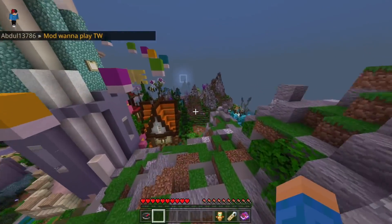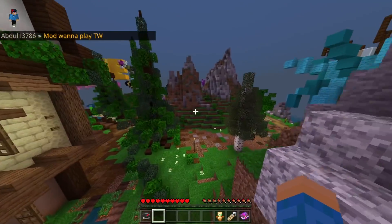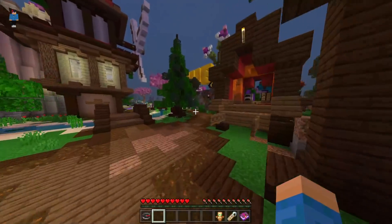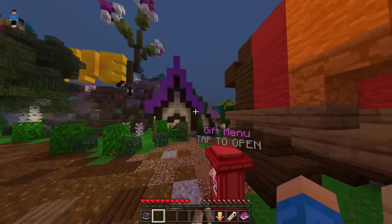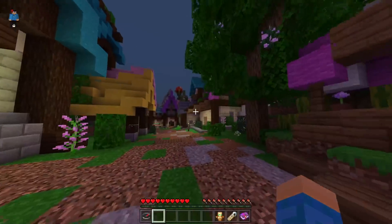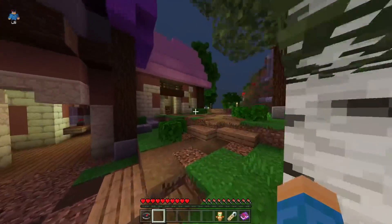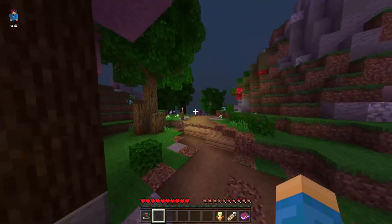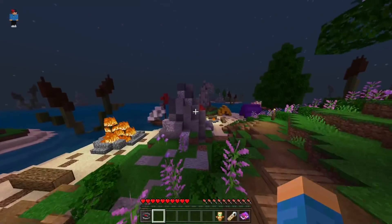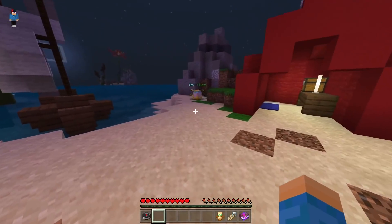Now we're going to head over to the beach area where we will find our next egg. Just keep in mind, if you did use this video for one egg specifically or you're just having trouble — don't waste your time searching through houses. Most of the houses do not have any eggs, as you will see because it will show up on my screen. Don't worry about houses; most of the time they're either next to houses or outside. So now we're heading to the beach area where we have one chilling right over here.